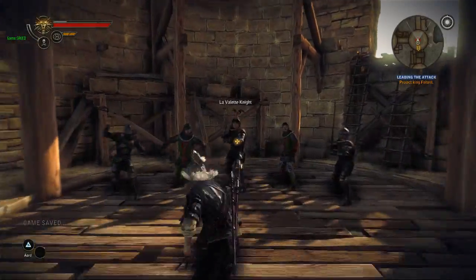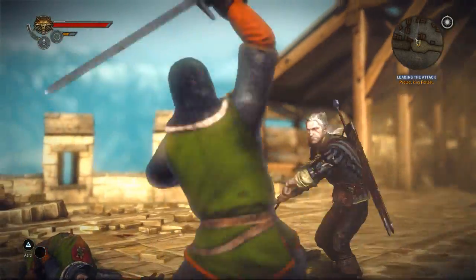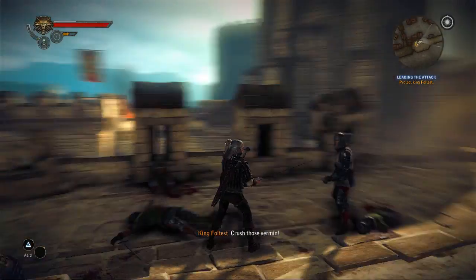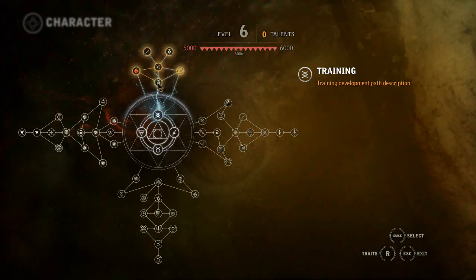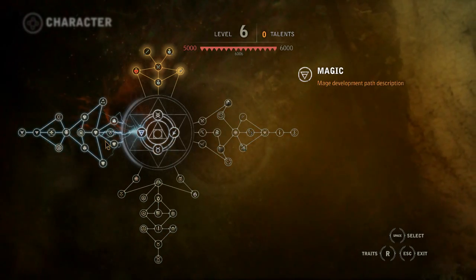You can also unlock brand new skills and abilities like nice spectacular finishing moves. It's also about how you choose to develop your character that will determine how Geralt fights in the game. We have three paths of character development: alchemy, sword, and magic.